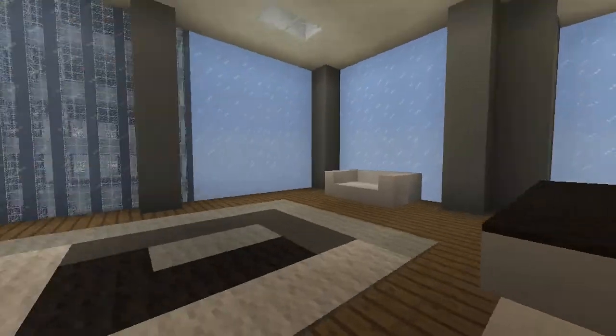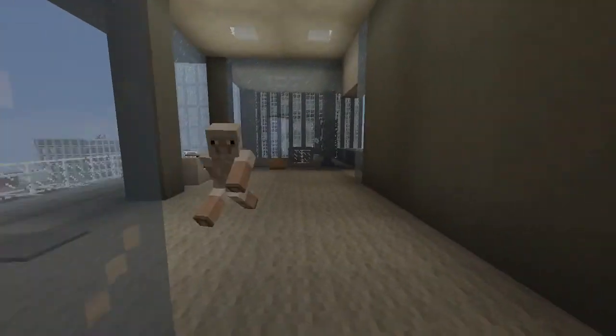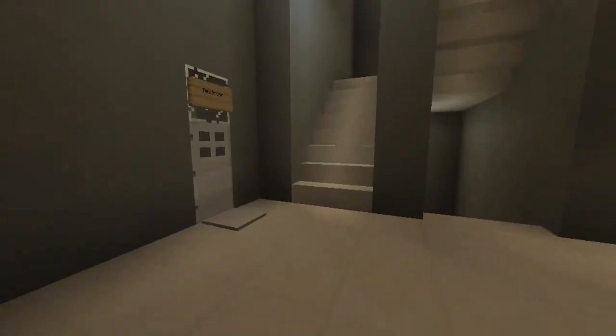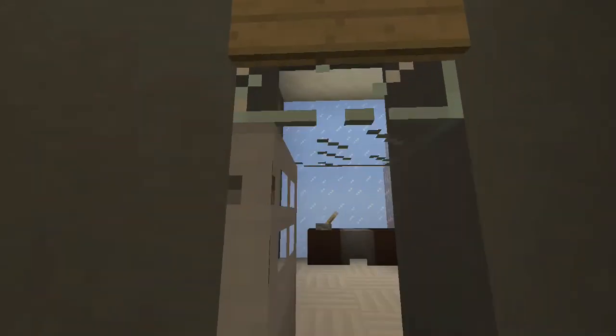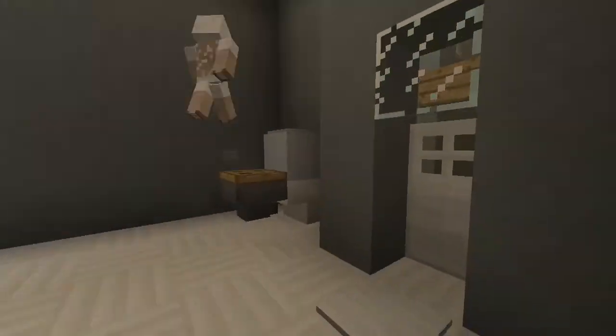Up here is another floor for communications or various other stuff you can do in the building. There's a nice bathroom right here — my new toilet design.